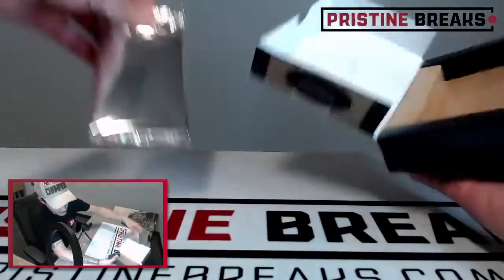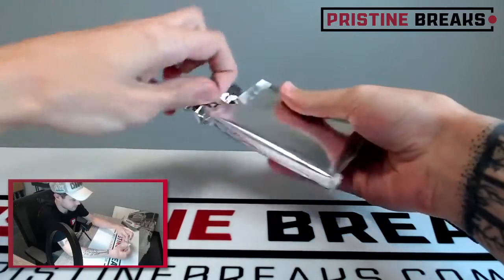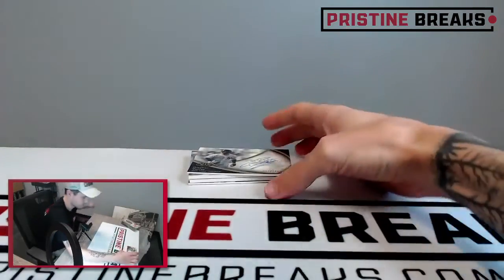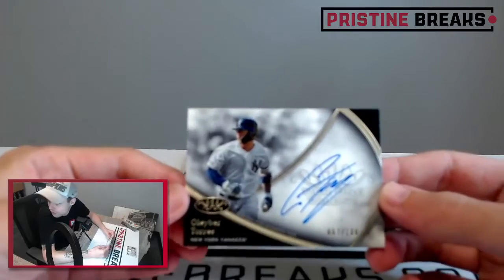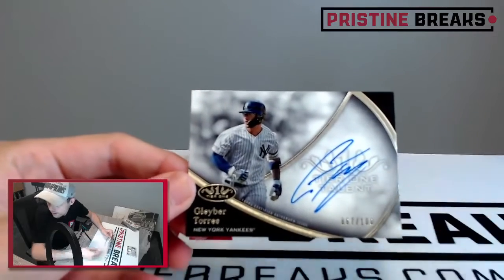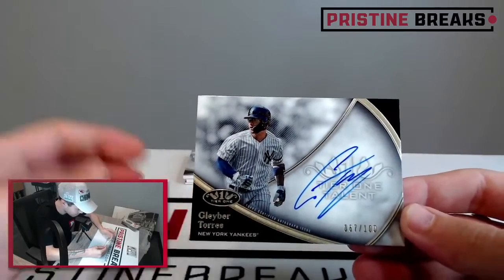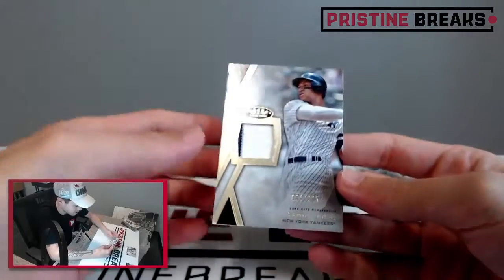Don't forget to leave us a like and a comment on the video so that Facebook puts these to the top and you never miss a video with us. Alright. First card. Let's go. Going to be a 67 of 100 — Gleyber Torres from the Yankees. Nice on-card auto there. Pretty sick. 67 of 100. And we are going to get a bonus card because there's four cards in here. It's a Yankees box so far.